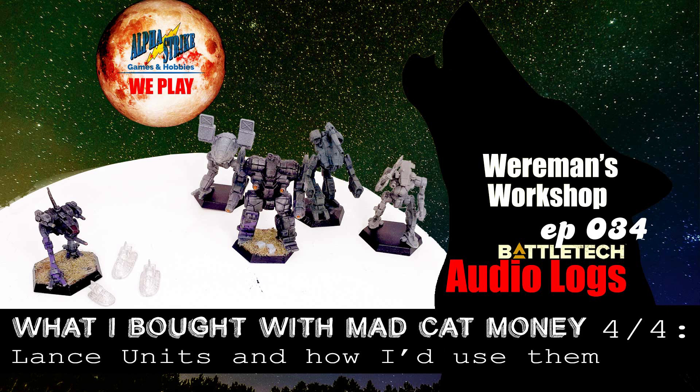The Support Lance supports the Fire Lance, which means one of its units gets the sniper ability — probably the Locust. The three Savannah Masters are most likely going to be spotting. You only need one to not fire in order to spot for all incoming fire, so the Catapult can use any single Savannah Master as long as they don't fire. Back in the first build, one Savannah Master could spot for all four LRM carriers as long as he doesn't shoot.